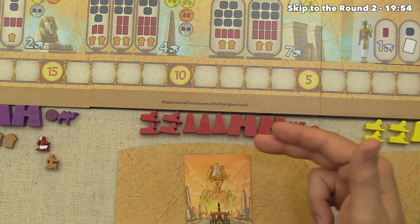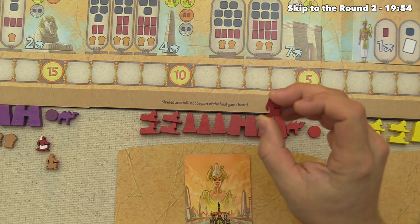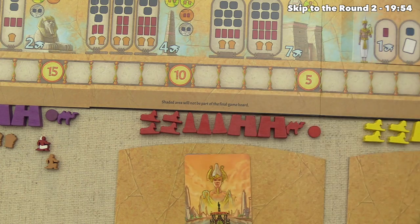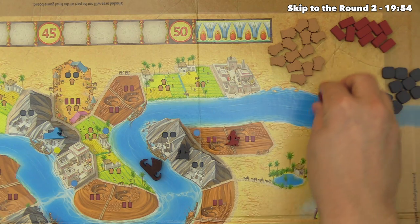That completes our one action. Play moves to the red player, who decided to do something similar — placing a regular brickmaker into a large clay pit, generating four bricks for their area.